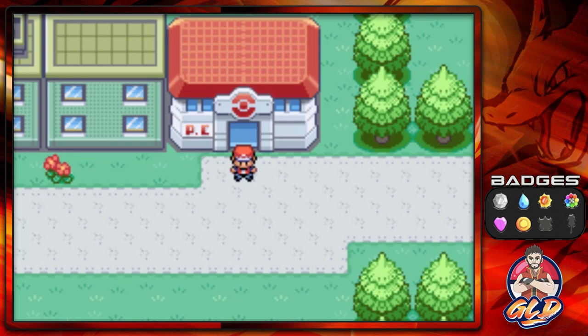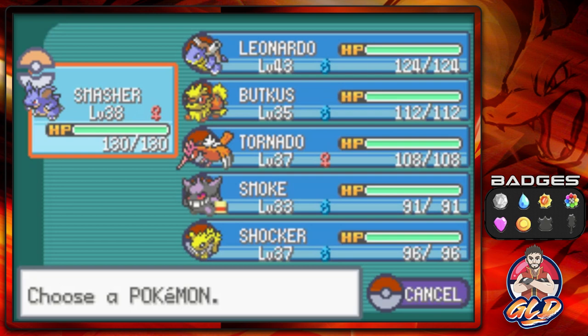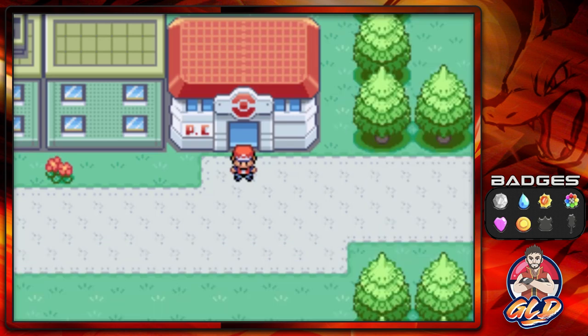What's up guys, it's me, your badass host Graven, and welcome to another episode of our Pokemon Fire Red walkthrough. In our last episode it was a frustrating one because Zapdos was being a bit of a punk and we don't have it on our team. I'm pretty sure Articuno is going to be the same way, so let's just get on with it.